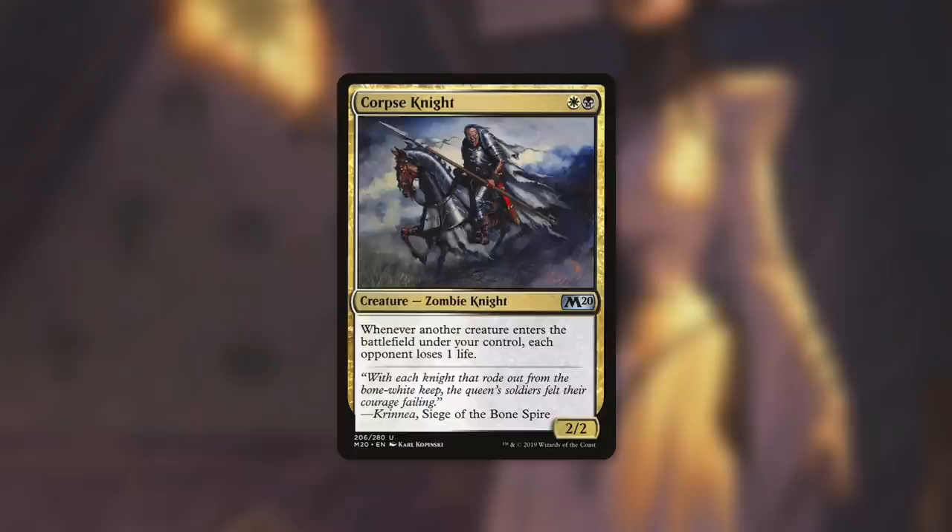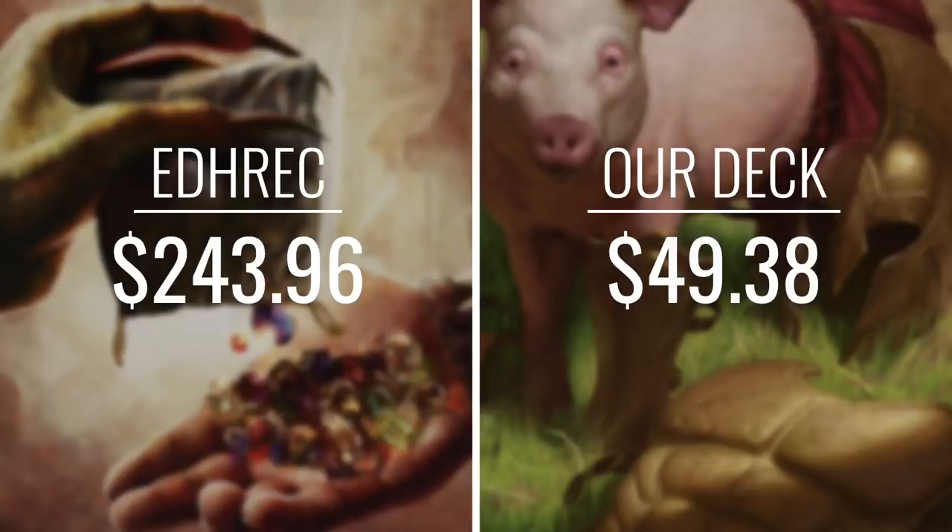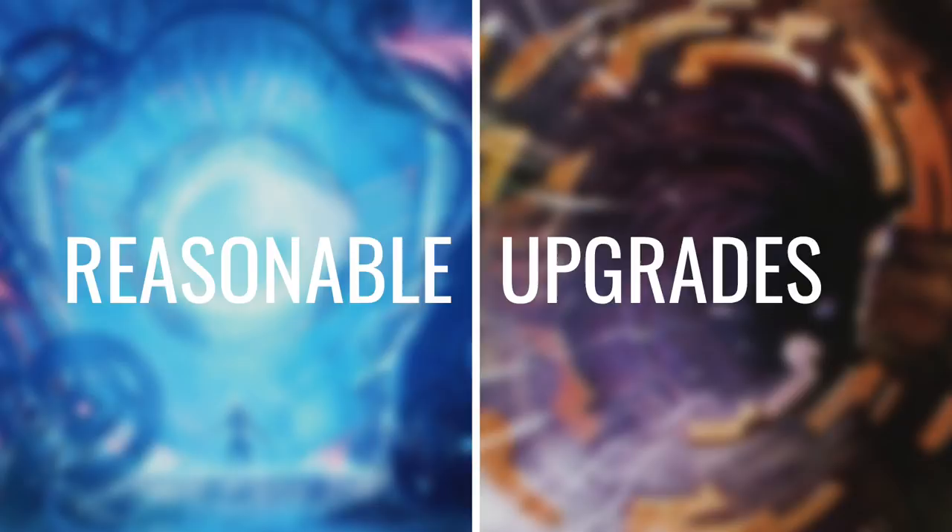Now let's tackle price and see how our deck stacks up. The average Alesha EDH deck is going to set you back $243.96. Our deck is going to be much more affordable, coming in at $49.38. If you want to see the breakdown of this deck's cost, check out the link in the description.